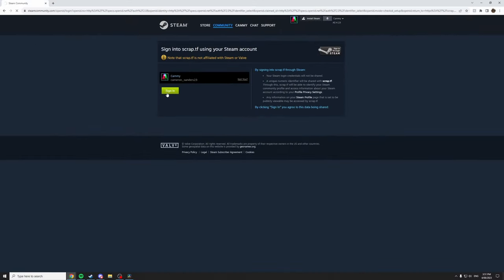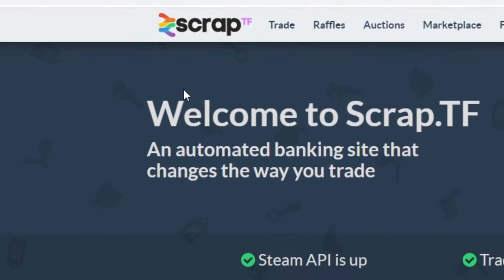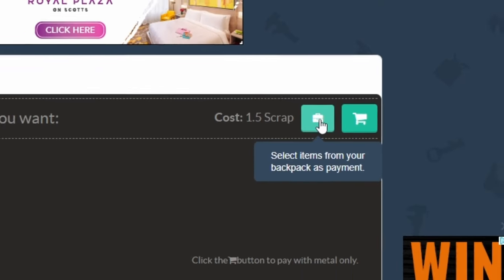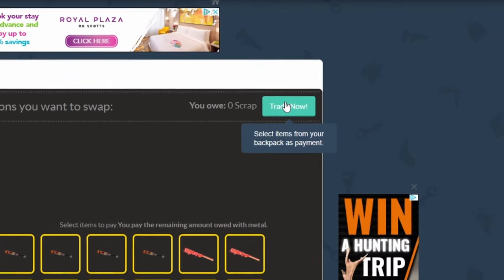To do this, simply go to their website scrap.tf — the link will be in the description. First, you will need to log in through Steam. Then at the top, select 'Trade Weapons' and 'Buy.' From here, select any weapons you want, then click 'Select items from your backpack' as payment. Here you just select any weapons that you have multiple of or that you're willing to get rid of, and then click 'Trade.'